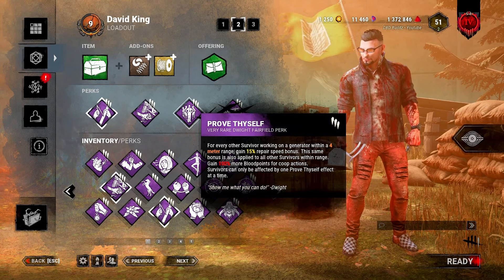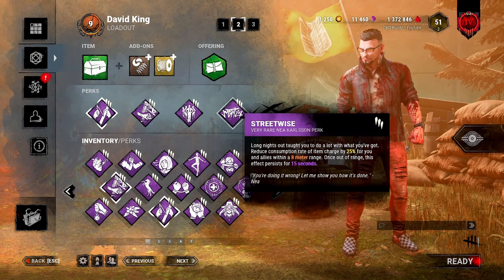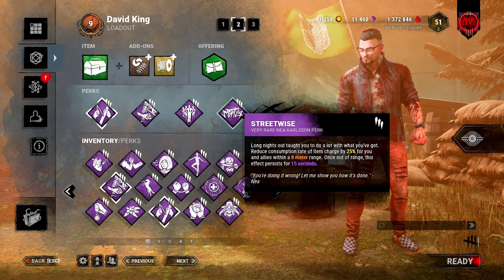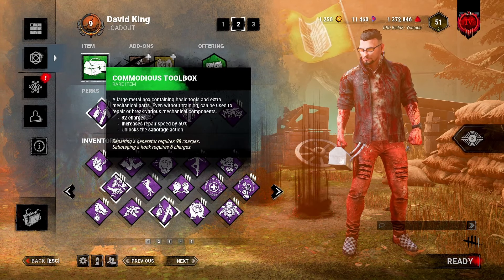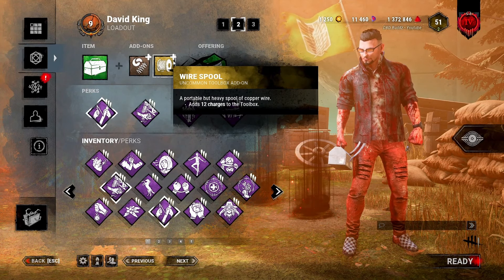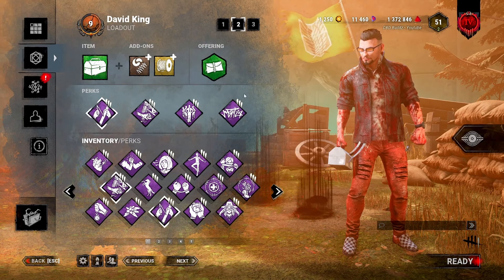Just to add insult to injury, the last perk is Streetwise. This reduces your item consumption rate by 25% and works for allies with items too. That gives us 25% extra charges on top of an already ridiculous amount of charges. You just chill on that gen, do work, mine it up with Blast Mine, and win the game. That's the Generator Shredder build — a lot of fun.